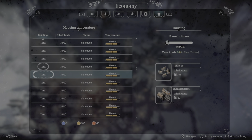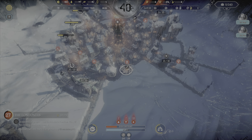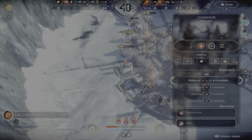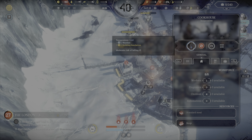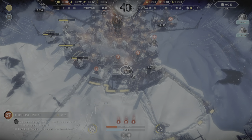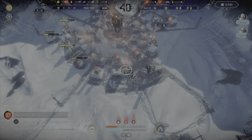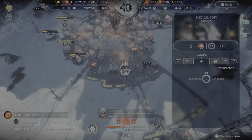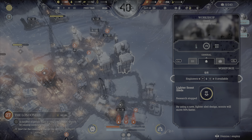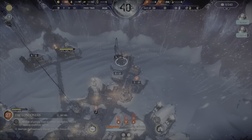I wanted to look at placing a steam hub — it would be good if it was kind of here, and then I could build these houses out here. What is the housing situation? We have 18 vacant beds. Some tents can be dismantled because they're not helping. These are all fine. Others also need dismantling. This one is inoperative because it's too cold — the heat just doesn't reach. If I do that one — will that work for you? It does. That one needed a little bit of an increase.